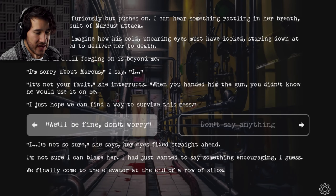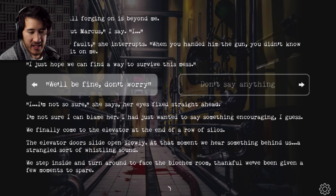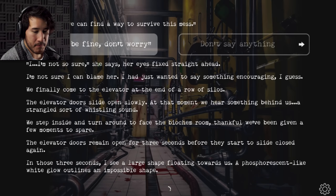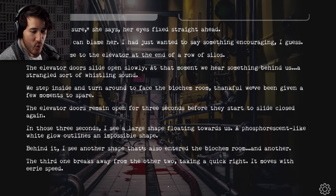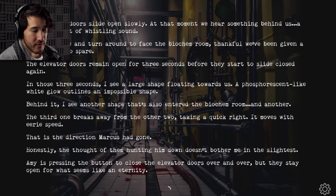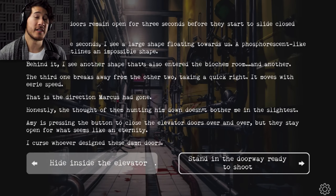We finally come to the elevator at the end of a row of silos. The elevator's door slides open slowly. At that moment, we hear something behind us — a strangled sort of whistling sound. We step inside and turn around to face the biochem room. We've gotten a few moments to spare. The elevator doors remain open for three seconds before they start to slide closed again. In those three seconds, I see a large shape floating towards us — a phosphorescent-like white glow outlining an impossible shape. Behind it, I see another shape that's also entered the biochem room. And another. The third one breaks away from the other two, taking a quick right with eerie speed. That's the direction Marcus had gone. Honestly, the thought of them hunting him down doesn't bother me in the slightest.